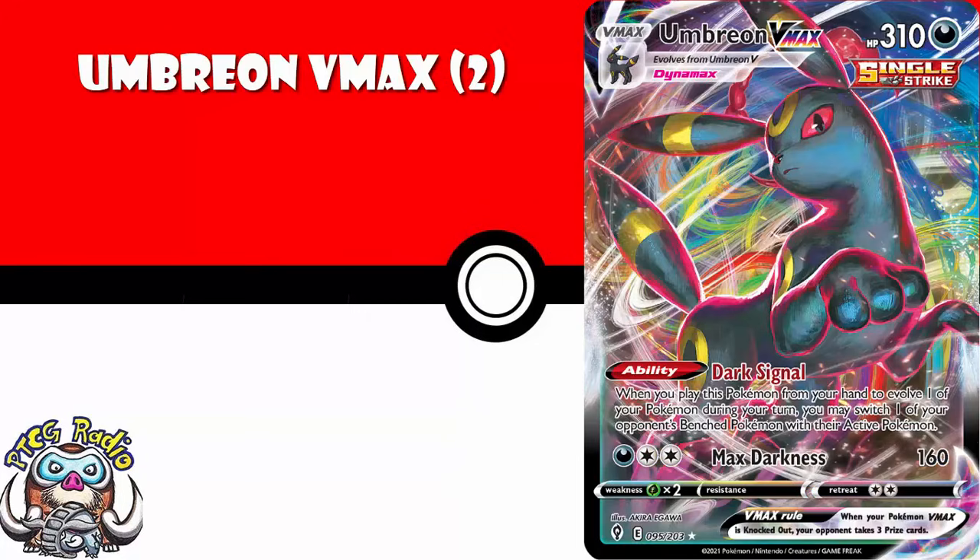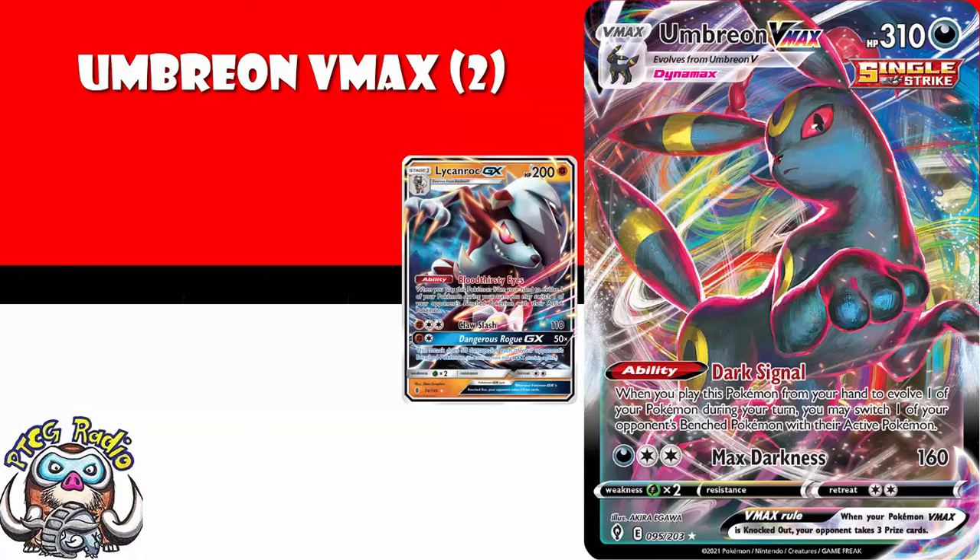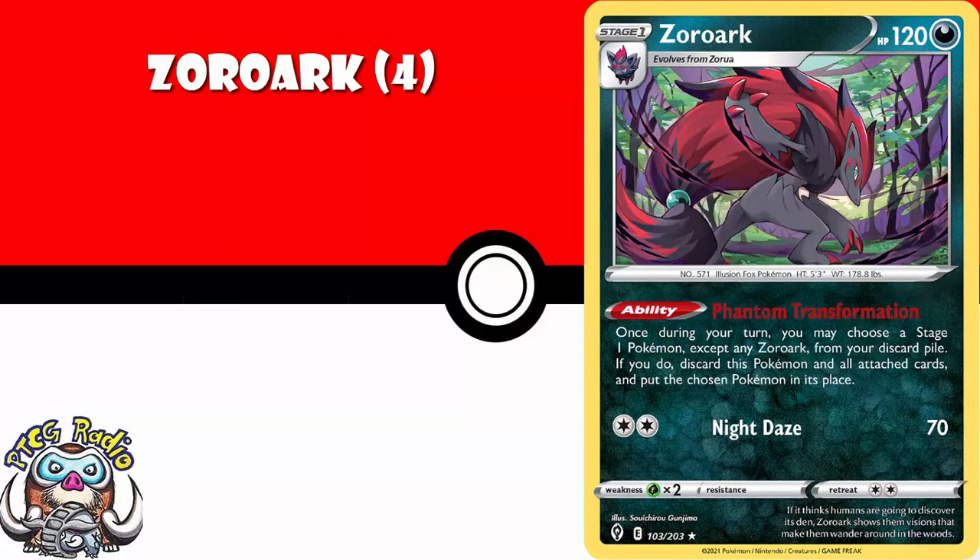Umbreon VMAX — I'm sorry, you need a couple copies. It's got an ability which is gusting when you evolve, and we all know how good those abilities are. Just look at Lycanroc GX and how many different ways it was played while it was legal. This is the new version of that. You need four copies of Zoroark, because it can turn into any Stage 1 Pokémon in your discard pile. You know there are going to be some cheeky decks you can make with this. And it's worth bearing in mind you lose special conditions and damage when you do this, which is not usually the case, so there are some extra cheeky tricks that can be pulled off.